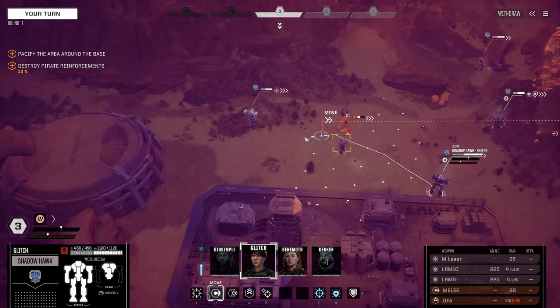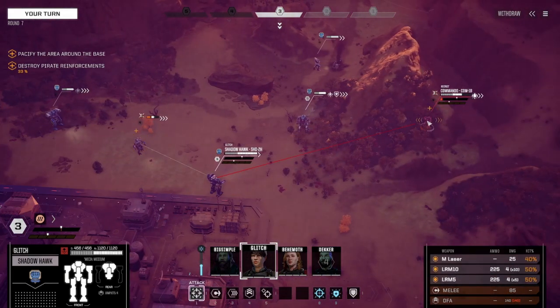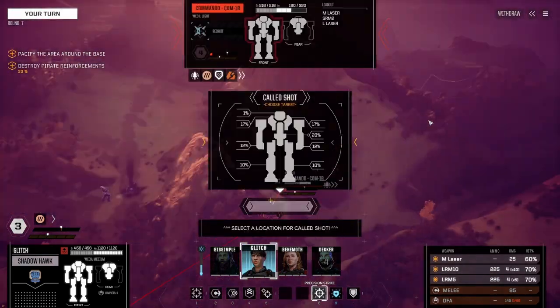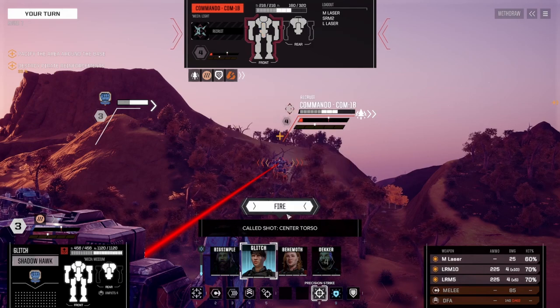I've never really seen the enemy jump. Oh, this is Glitch. So with Glitch we want to hit the Commando — they've got some evasion too but they're farther away. We could do a precision shot on the Commando. What have they got — SRM ammo? I can always hit them in the torso, but I think I want to hit them in the left torso. They don't really have much more structural armor. I'm just gonna hit them in the center torso — I think that's good enough.